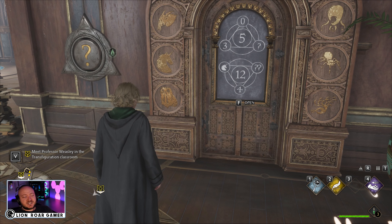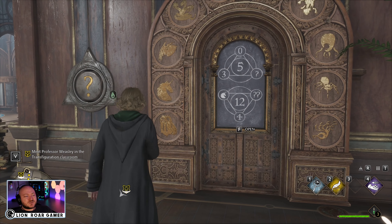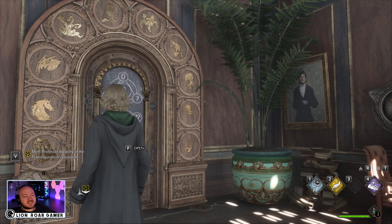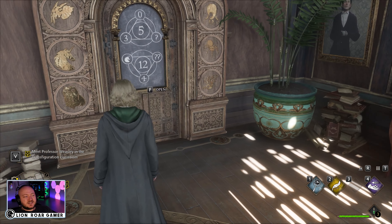The owl in the lower left here is a zero, the unicorn is one, and then we just go around: two, three, four, five, six, seven, eight, nine.